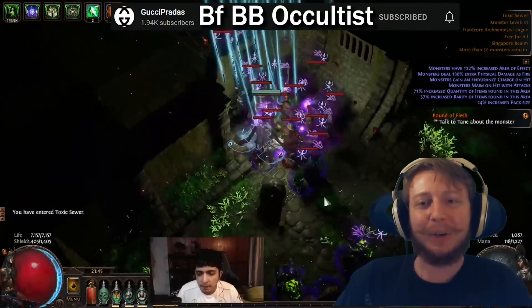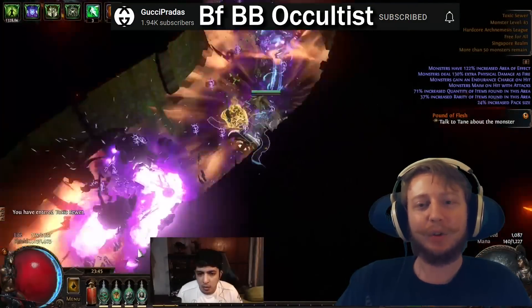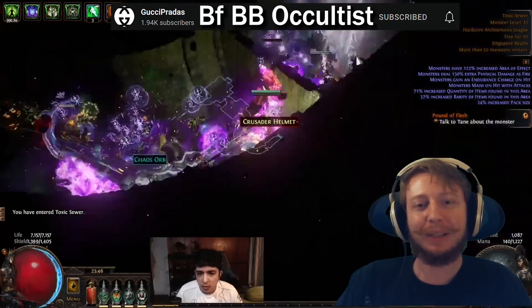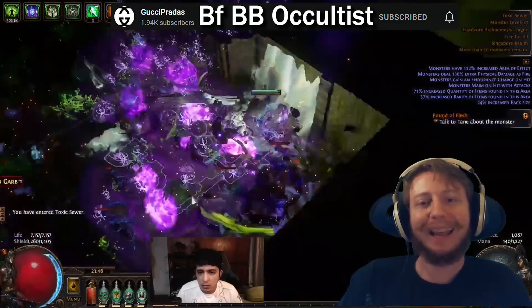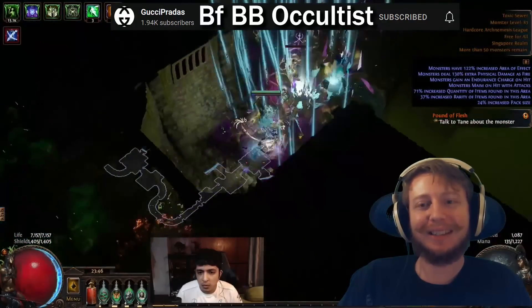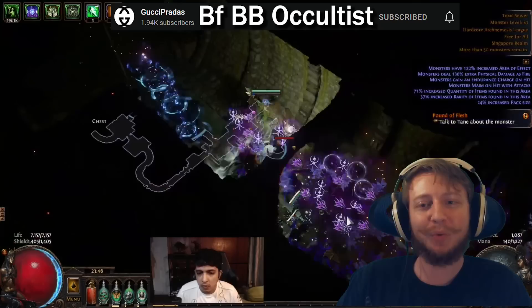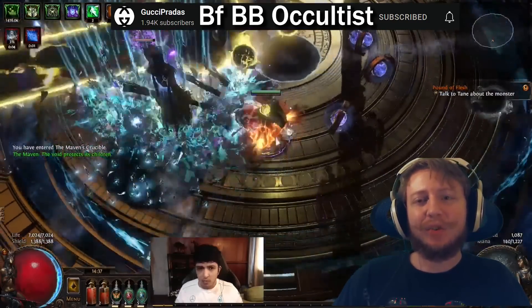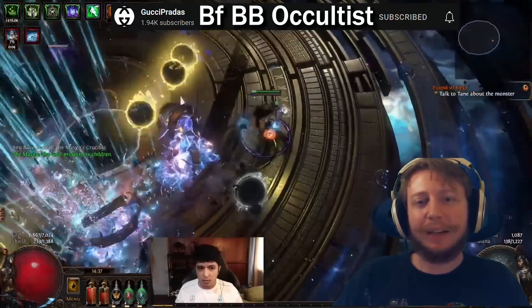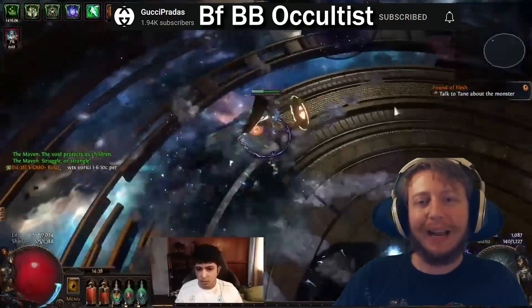The next build, number two on our list, is Gucci Prada's BFBB, which turned out to be a great league starter for him in 3.17, and since nothing has changed since then, will be a great league starter here as well. This build boasts great damage against bosses and clears extremely well because of the Plague Bearer and Occultist Explosion interactions.